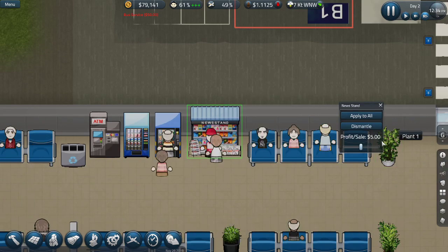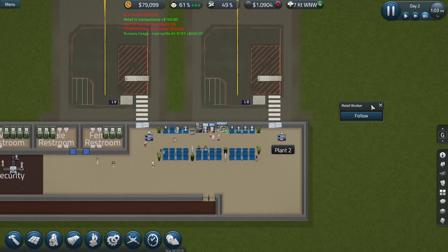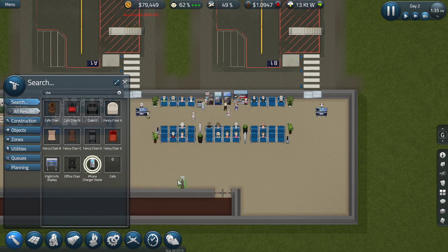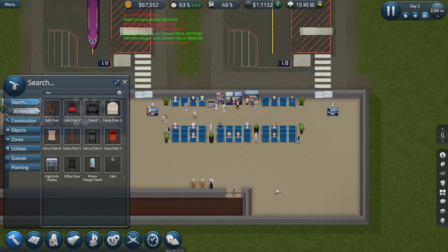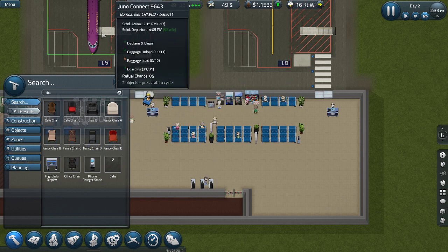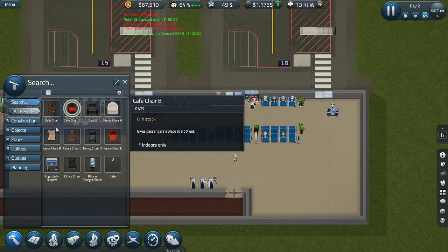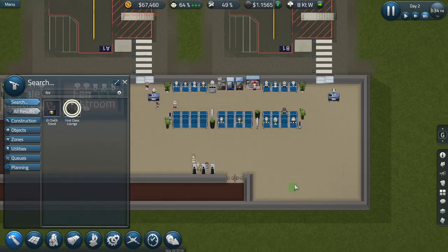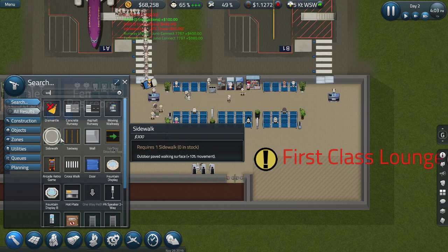We are getting money - 30 dollars every day. Airport guys buy stuff so we can make money! We need some phone chargers - I'll put the chargers in like so, three of them. I'm going to put a first class lounge over here. Obviously this is the beginning so I'm putting in so much stuff - we don't really need a first class lounge at the start, but we'll see.